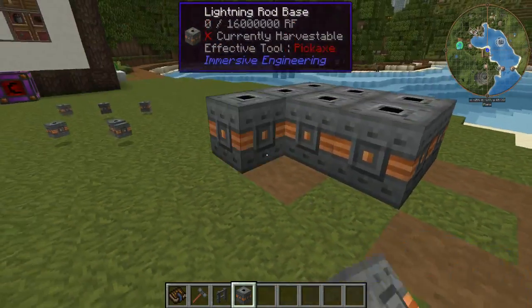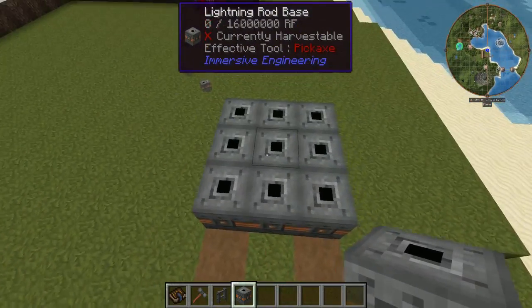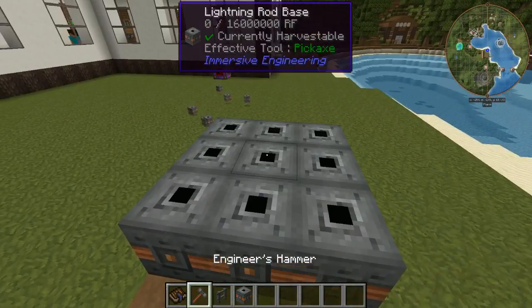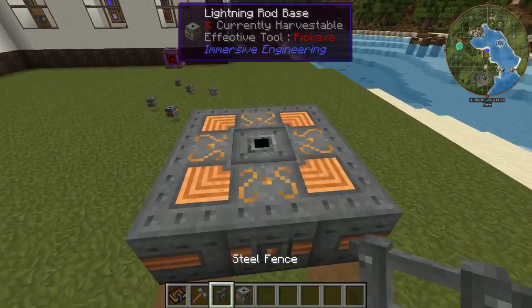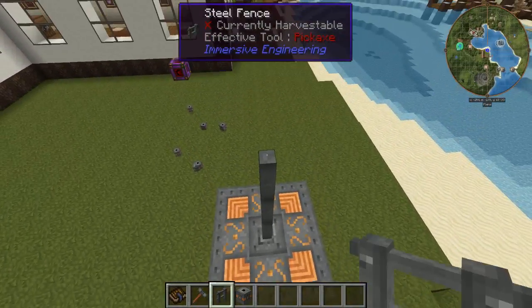You're just going to do the 3x3 here like that, then take your engineering hammer and click on the middle. It creates this right here — it's basically a giant battery.